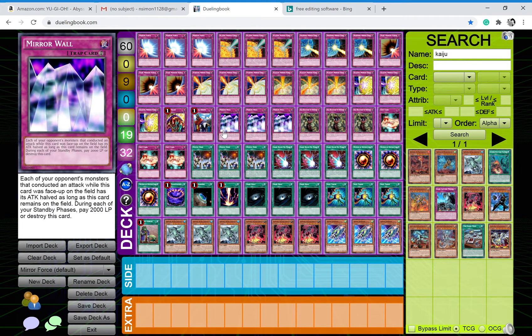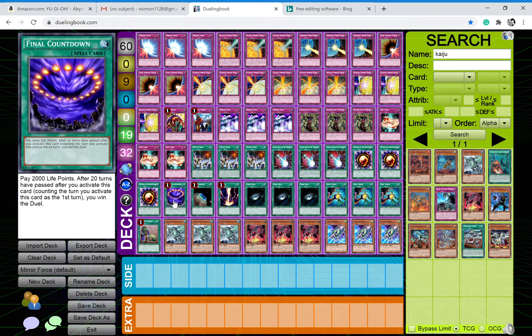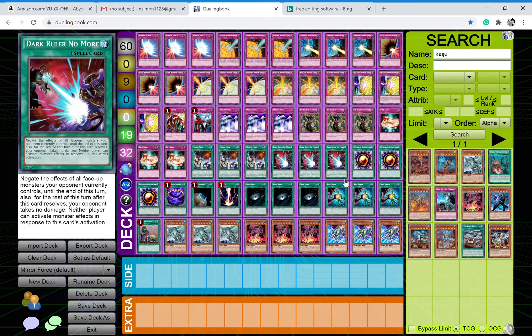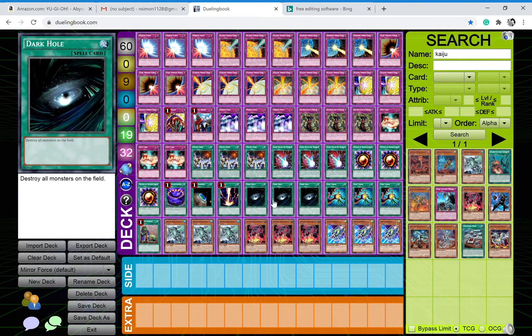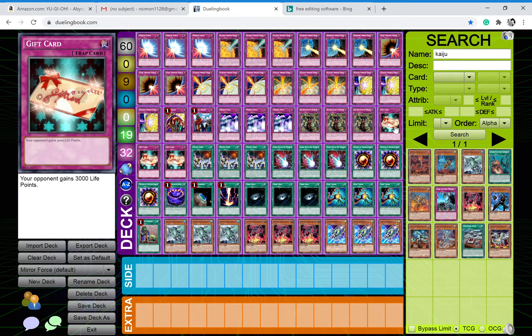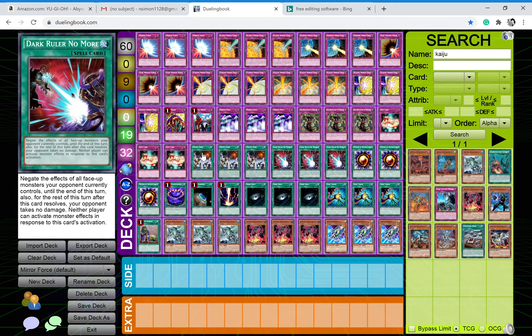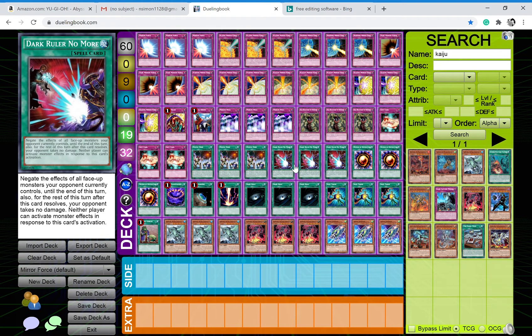We already went through Mirror Wall. I play three Bad Reaction to Simochi because this deck, when I initially made it, didn't actually have its own win condition. I put in Final Countdown and a bunch of burn cards. Since I'm playing Mystic Mine, I can play a Bad Reaction to Simochi engine — just Bad Reaction to Simochi, Gift Card, and a few other cards that make your opponent gain life points. I play three copies of Gift Card, which gives your opponent 3000 life points. There is an OTK you can do with this, which is really good. Three copies of Mystic Mine — this is your stall card, your main troll engine. No one expects you to play this in the main deck. I also play three copies of Dark Ruler No More, just to negate all your opponent's effects.